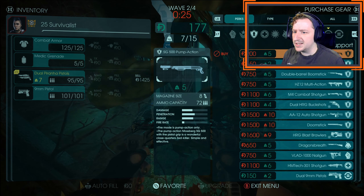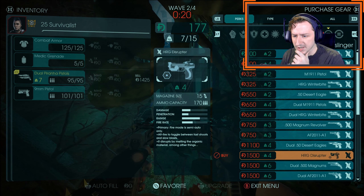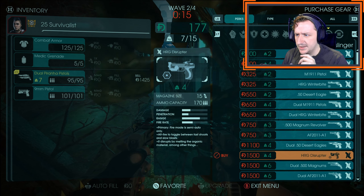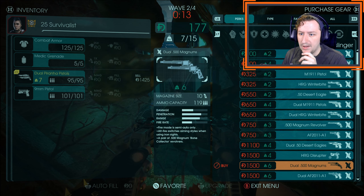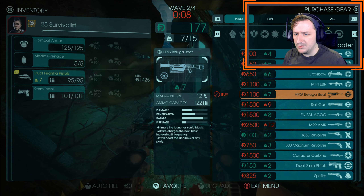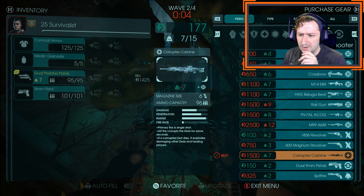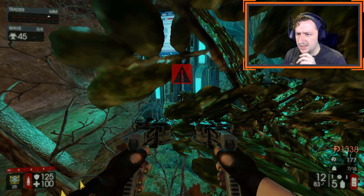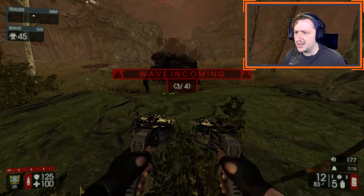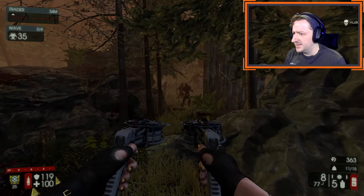Let's toss some upgrades into them and see how strong they get when they're fully upgraded. There is also another Gunslinger weapon, which is the HRG Disruptor — that looks to be a Tier 4 weapon. I'll have to try that as well. We'll probably pair it with this. There is a new medic slash sharpshooter weapon, which is the Corruptor Carbine, and this one is also a Tier 4 weapon. We're going to try that. And then there's also the Tommy Boom, which I think is a demo weapon, but I haven't checked. You can actually shoot these pretty quick too.